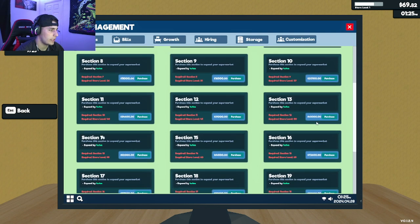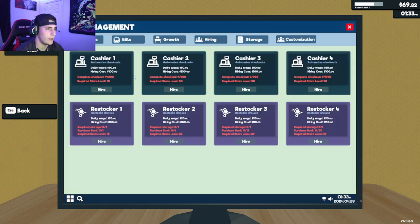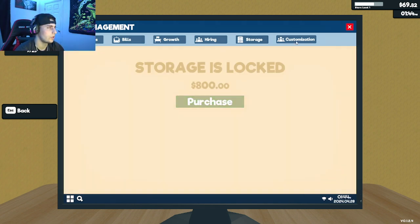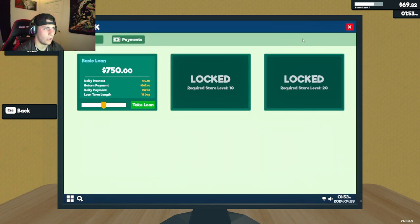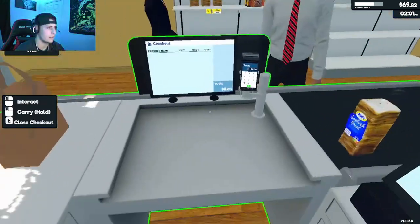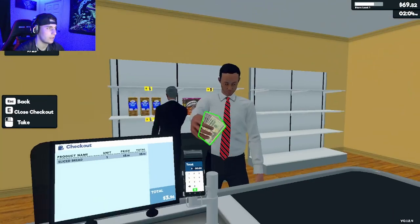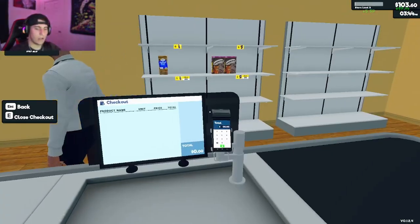In the hiring tab, once we complete 200 checkouts we can hire cashiers, and storage unlocks at 800 checkouts. Customization is coming soon. I can also pull out loans from the bank — good to know. Let's go serve this waiting customer so he doesn't get too irritated.